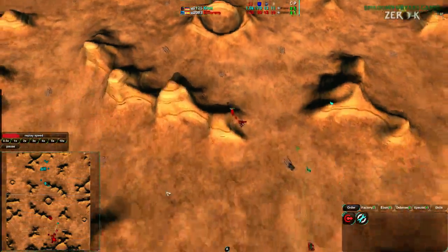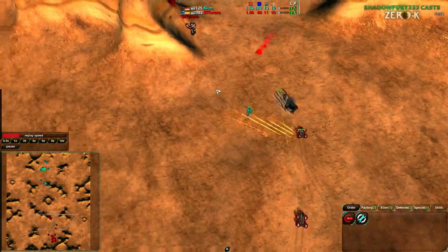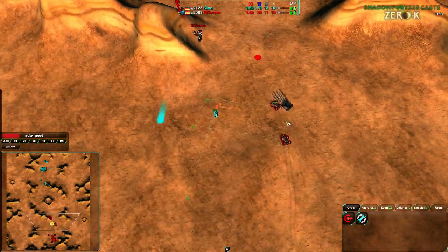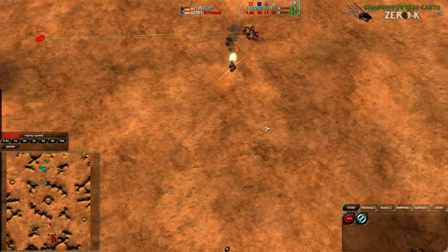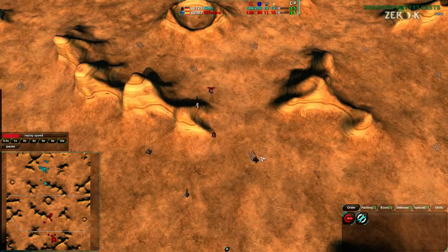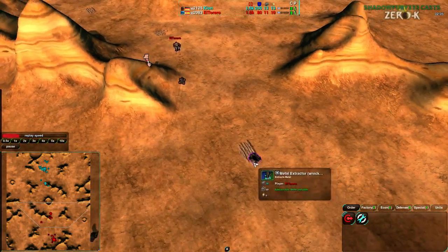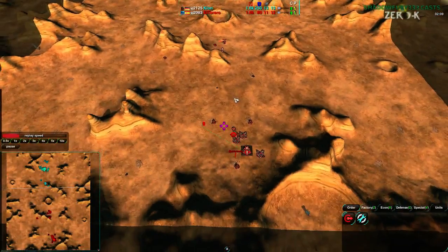A few Darts are not going to be able to easily get in. Clone is actually dealing a decent amount of damage, getting rid of one of El Torero's Metal Extractors, and that Glaive is staying nicely out of the way. A bit of a bad maneuver at the end, but it still kept El Torero's units busy. The important thing was killing that Metal Extractor — first Metal Extractor down of the game.